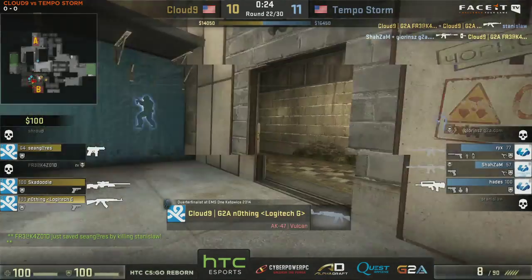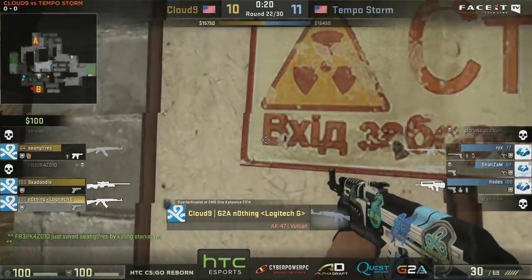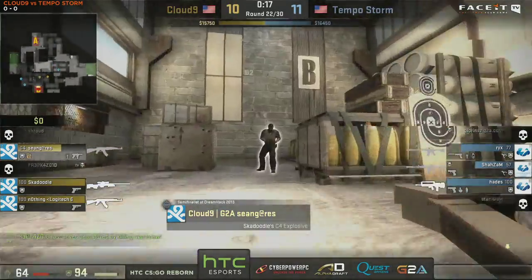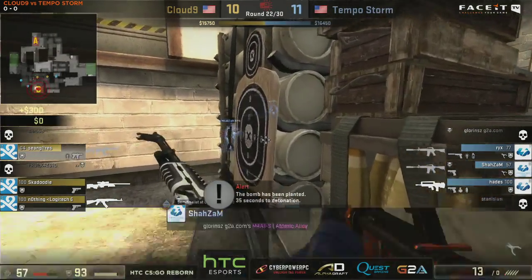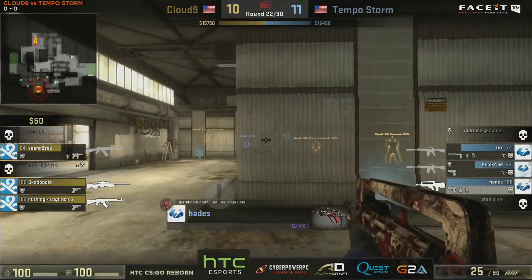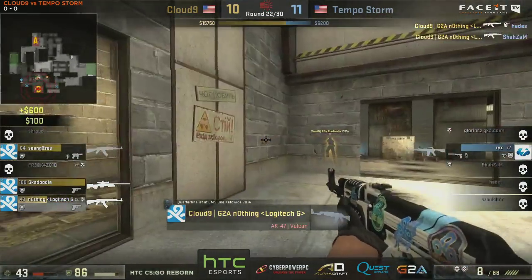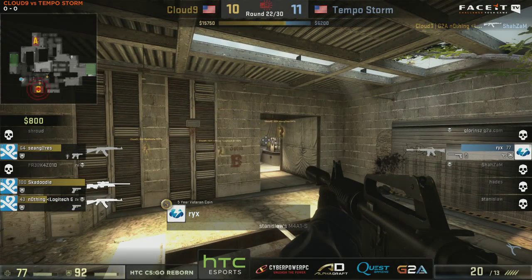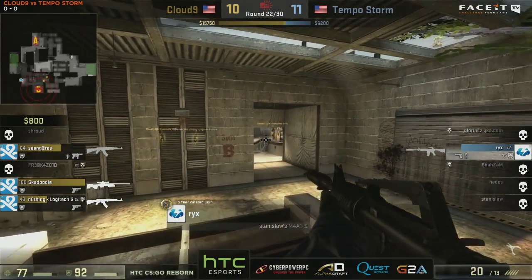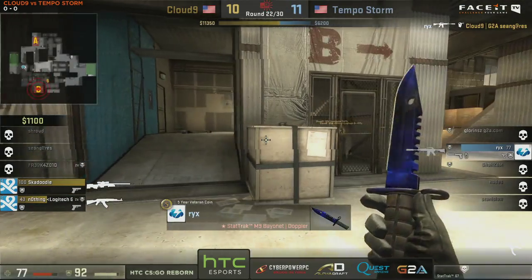Rix is looking over the top of the smoke from the box. Nothing picks up the headshot — what a spin there from nothing. Takes down Shazam as well, leaving Rix to his devices over on top of the box. He will actually take down Sean Gares, but there's not much more he can really do. An interesting note in this round — I think it was Glorens, actually in checkers defensively as a CT, behind the crate at the end of the checkers room.